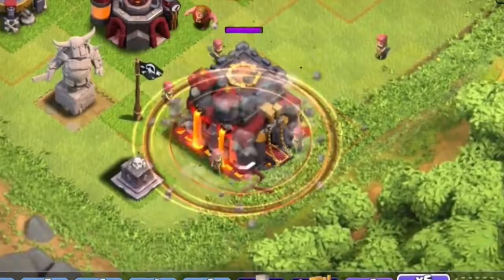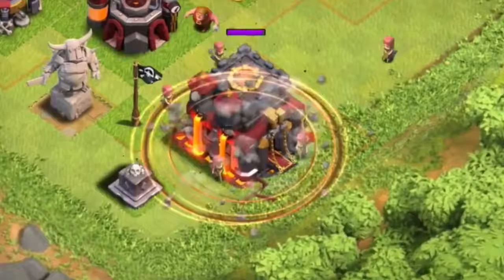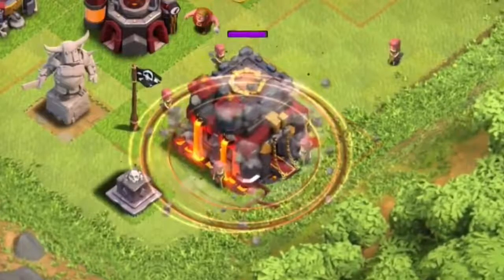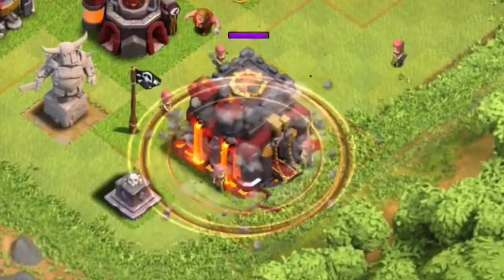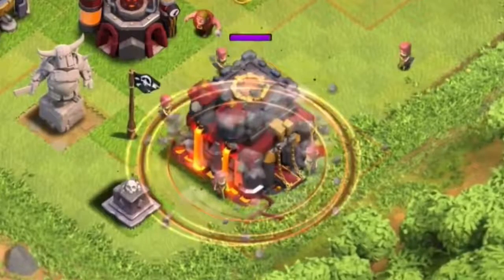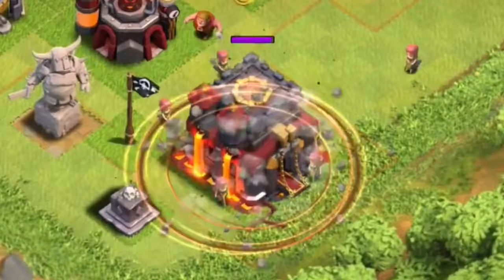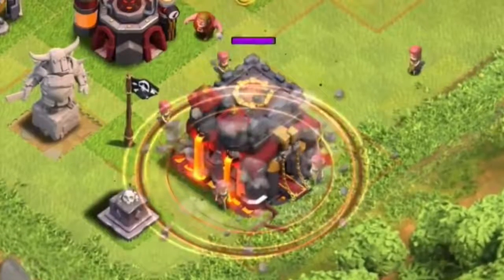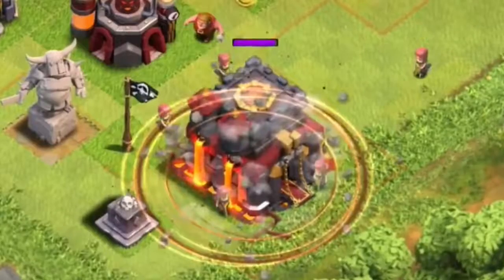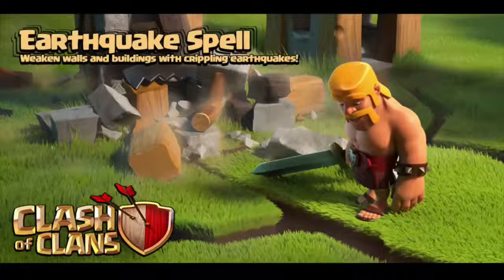Obviously you're not going to be bringing it for pretty much any other use. One of them won't be able to take out a building on its own because it does percentage damage, not flat hit points. So it honestly seems kind of useless to me, unless it's for taking out a town hall at town hall 10. It's kind of interesting how Supercell is trying to make the lightning spell not as powerful. I think people will still use lightning spells to take out air defenses on dragon attacks at town hall 7. It depends if you can do it for less spell capacity bringing Earthquake spells — I'm not sure how that will work out at different levels. It could potentially replace the lightning spell if it's powerful enough, but personally I don't think it will. I think it'll probably stick with the lightning spell for taking out those air defenses.